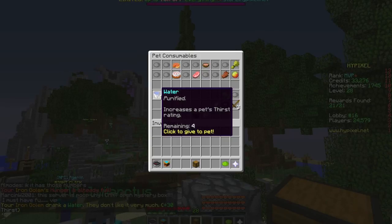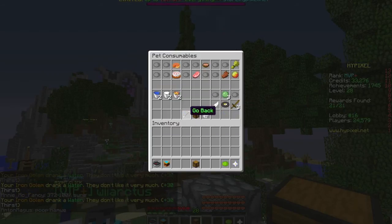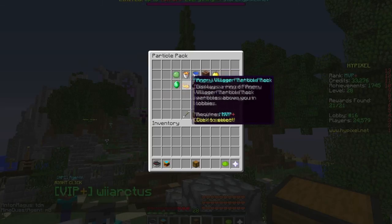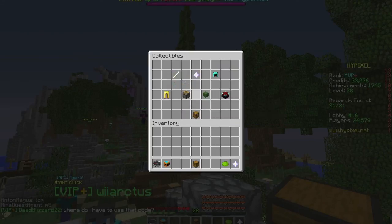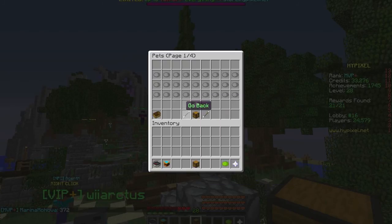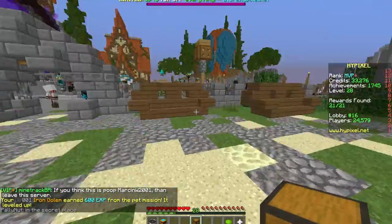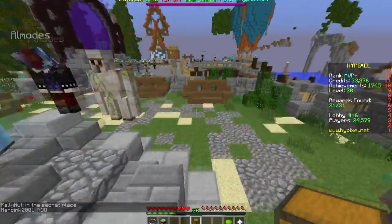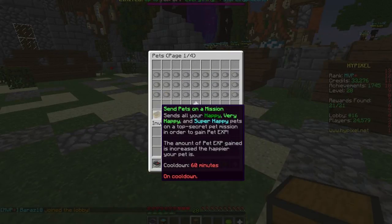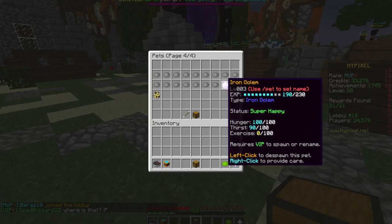I'm going to give him some water — I want him to be very happy. These are now called collectibles. I have all eight of eight particles — I'm guessing you get those because you're VIP. I'm sending him on a mission! My level one iron golem earned 600 experience from the pet mission. There is a 60-minute cooldown — he's now a level three iron golem!